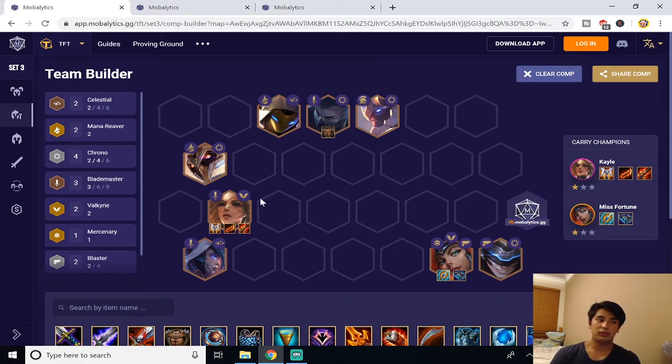This build has a lot of little synergies: 4 Chrono between Thresh, Wukong, and Ezreal; Mana Reaver between Thresh and Kassadin; Celestial between Kassadin and Zoe; Valkyrie with Miss Fortune and Kayle; Blademaster, and more. It is very confusing to run this for the first time, so make sure you have a website like Mobalytics open to help optimize your gameplay, keep track of items you want to run on each unit, and avoid accidentally building the wrong units.